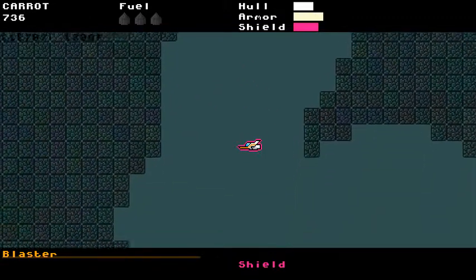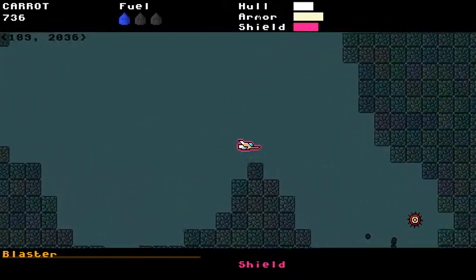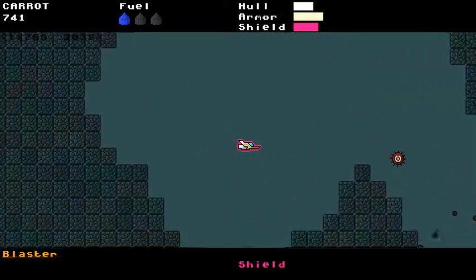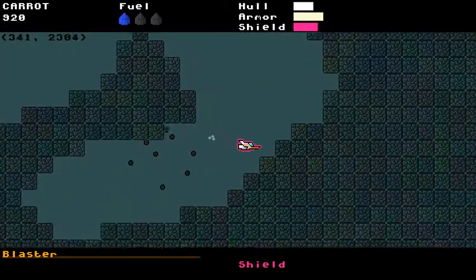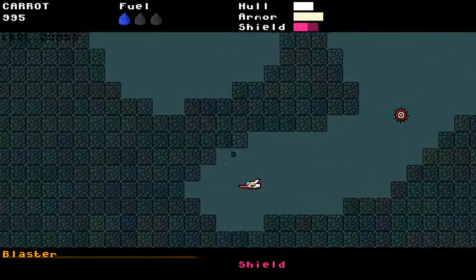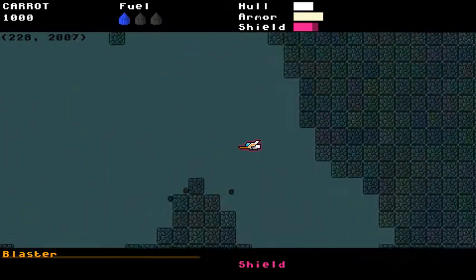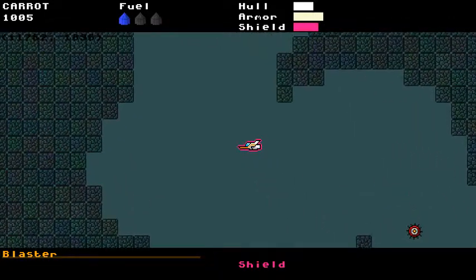I have also added some swarming slash flocking enemies. These guys don't specifically try to follow you — they just kind of follow each other. I messed around with some flocking algorithms that I found online. Some of them just didn't work; I ended up doing a variation. It is kind of fun if you ever encounter two separate groups of these black things — they might end up meeting and coalescing.